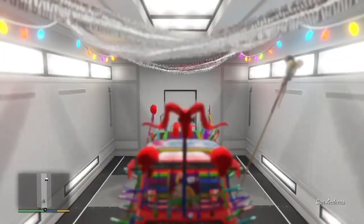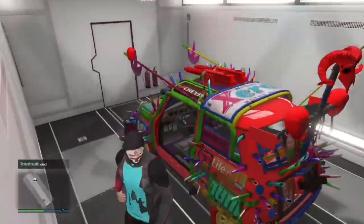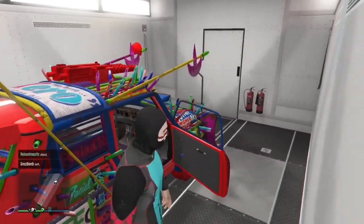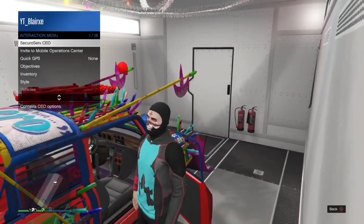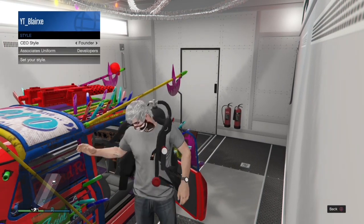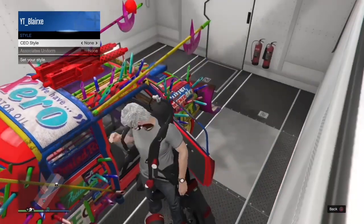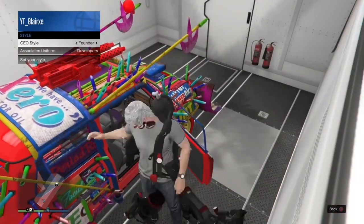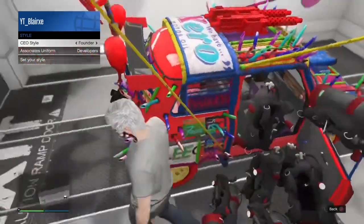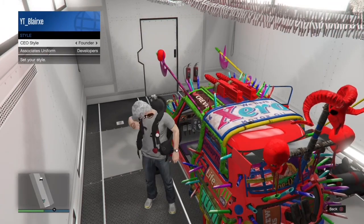Once you are inside your MOC, open all the doors as you can see us doing right now. After opening the doors, fill the MOC up by doing the scuba diving outfit trick — go to CEO, go to Management, go to Skins or Outfits, and keep repeating it on both sides. You should be able to teleport inside and outside of your vehicle even without a door.